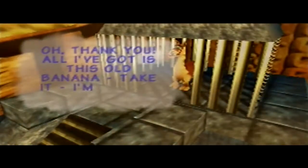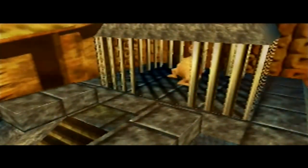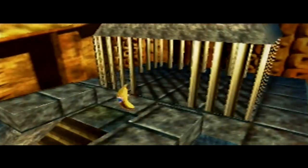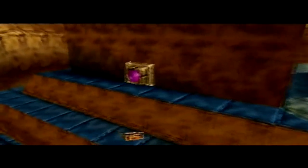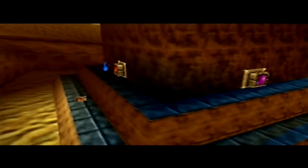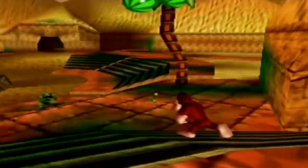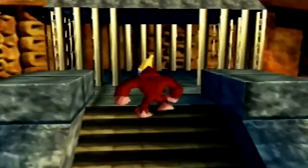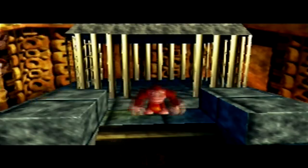Thank you. All I got is this old banana — I'm sure it says take it, it's all yours. And yes, it's all ours. The golden banana is right there. There are switches around the llama's cave, so we're going to hit those — or it's a temple, but we'll come back to that later. Let's go get that golden banana right now. We got the first one for Donkey Kong. Nice.